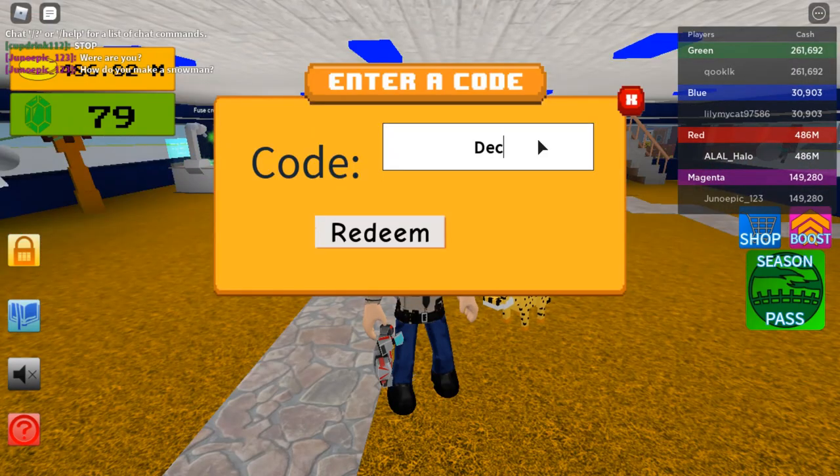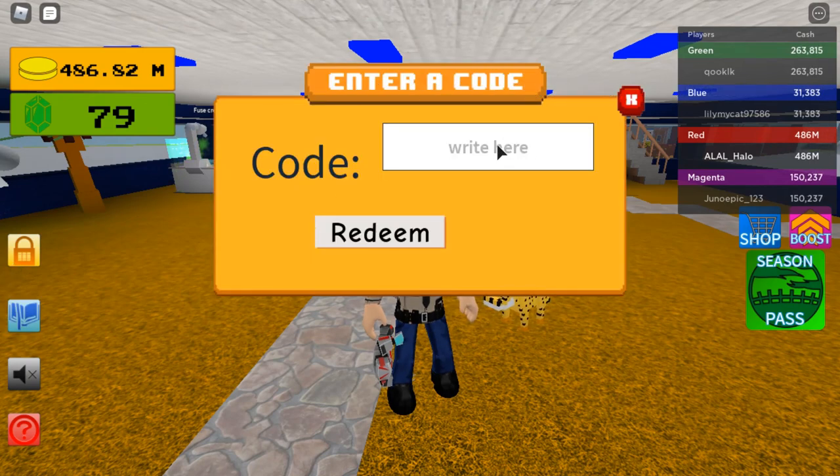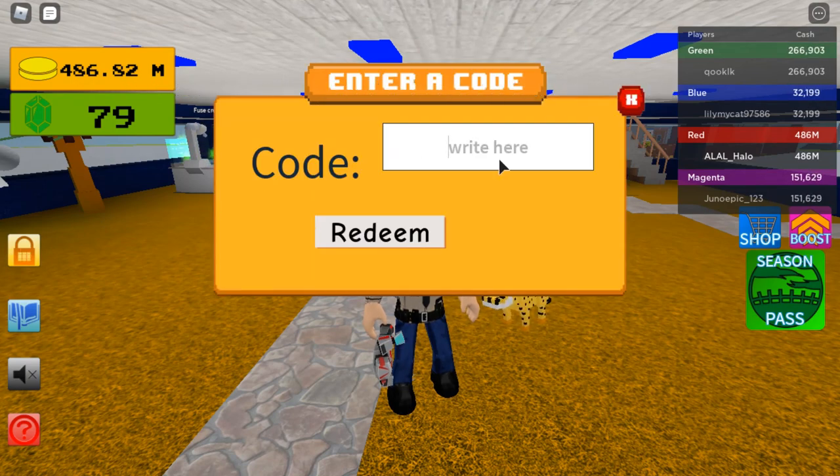The next one is deco — decorations. The rest of these give, I think, 1,000 coins: dino, tropicana. I don't think capital letters or any of that matters. And these will never expire.